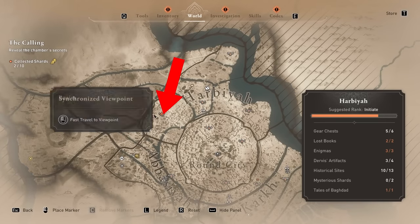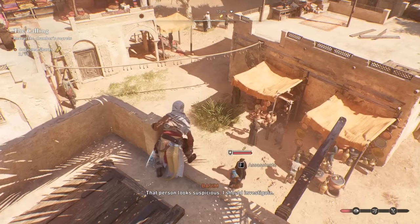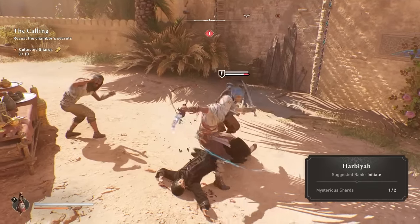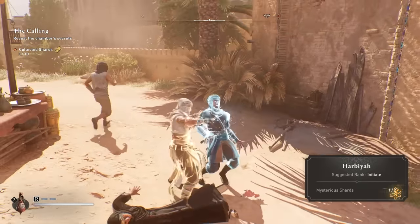Moving on to the Harbia area, the first one is on the left side — I found it right around here. You'll see they have that yellow icon above their head, the same as shown in my previous guide video.